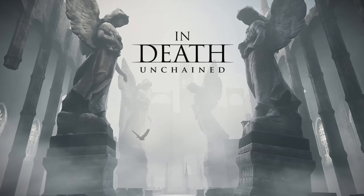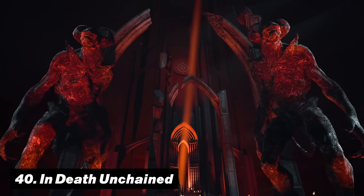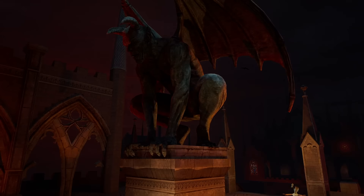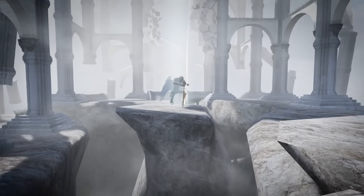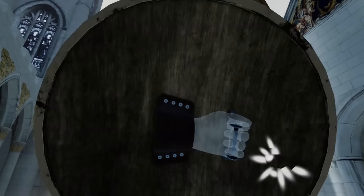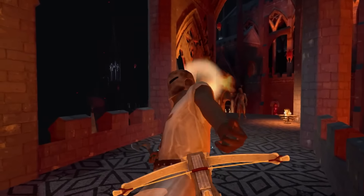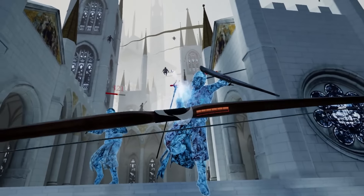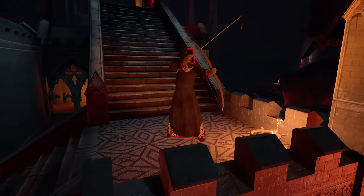Number forty is In Death: Unchained. Roguelike games just seem to work so well on this VR headset, especially for those people who don't like to immerse themselves for too long at once. These type of games you can just charge up and start playing without having to dedicate half your lifetime to it. In Death: Unchained offers satisfying archery-based combat in some quite horrifying environments, which will definitely make you question your bow and arrow skills.